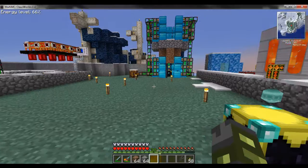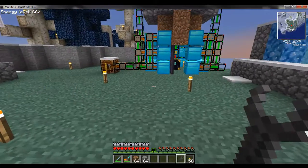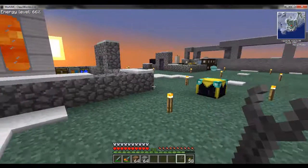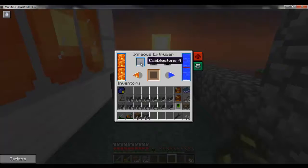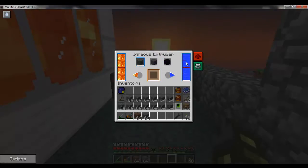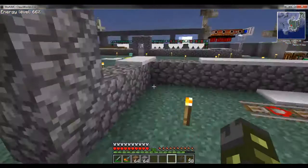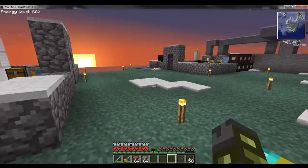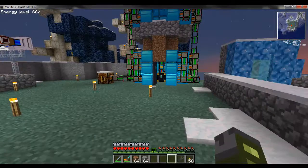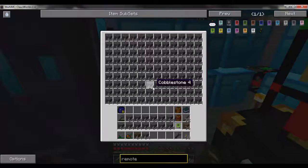I want to show you a couple more what I feel are advanced setups — it wasn't something I thought of right away and it took me a little bit of processing to figure out how I wanted to do this. Thermal Expansion is another mod we have, and we have this wonderful thing called an igneous extruder which allows you to produce cobble, stone, or obsidian as you need. Right now I'm just producing cobble — you need lava on one side and water on the other. I'm pumping water in here and lava in from this giant iron tank from Railcraft, which I showed in an earlier episode.